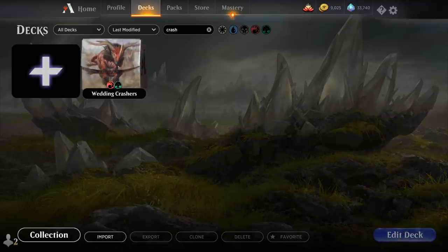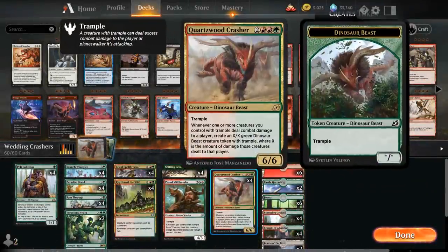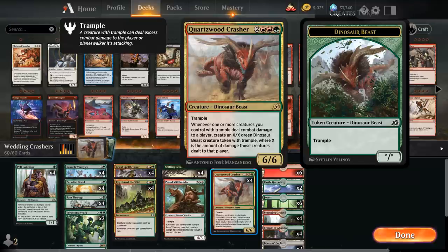Today we're taking a look at another standard deck nicknamed Wedding Crashers. It's a red-green trample tribal aggro deck featuring Quartzwood Crasher from Ikoria, a 5-mana 6/6 Dinosaur Beast with trample, saying whenever one or more creatures you control with trample deal combat damage to a player, create an X/X green Dinosaur Beast creature token with trample where X is the amount of damage those creatures dealt to that player. So we only get one trample Dinosaur Beast token even if multiple trample creatures deal damage, but we do get to add up the total damage to make an even bigger Dinosaur Beast.